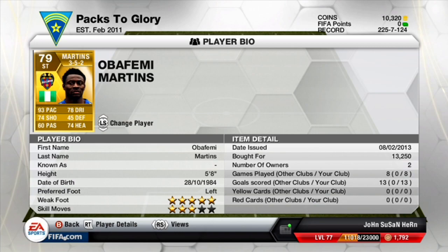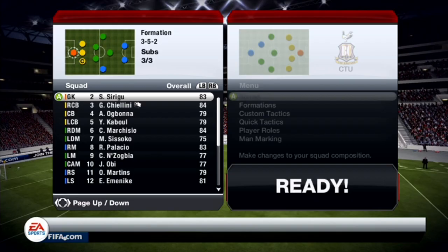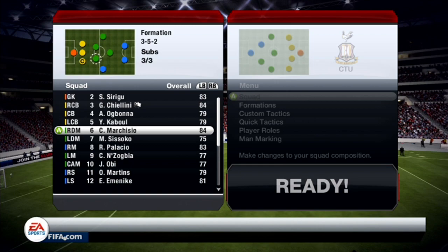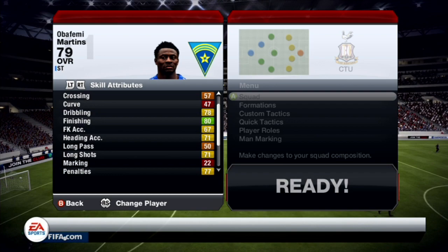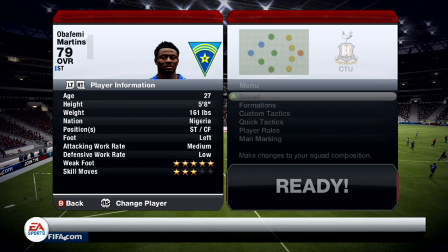I'm going to get some clips so I can bring you a review. He's a very rapid player — his speed is very good. Here's some in-game stats: he's 79 overall, 5-foot-8, with 80 ball control, 78 dribbling, 80 finishing, 67 free kick accuracy, 71 heading accuracy, 71 long shots, 77 penalties, 77 short pass, 83 shot power and 79 volleys.